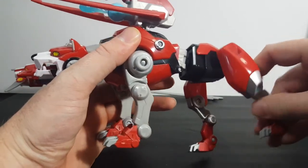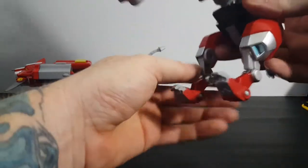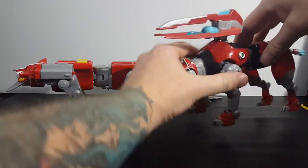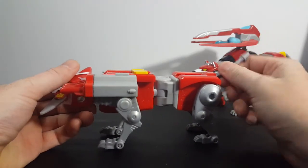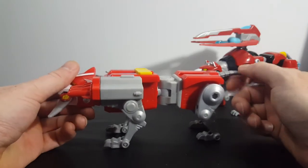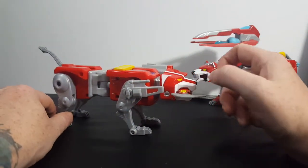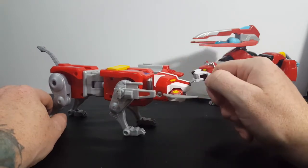There are four joints in the hind legs on the Legendary Defender red lion compared to three on the classic. The Legendary Defender red lion's tail seems to be a little bit more rubbery, whereas the classic Voltron's tail is still kind of rubbery but it's really thick, so it doesn't get quite the articulation as the Legendary Defender red lion. The classic red lion came with the blade, the laser pistol, and the triple rocket cannon.